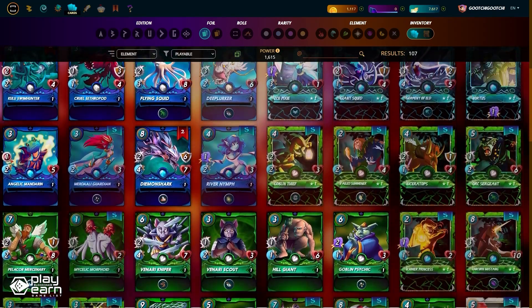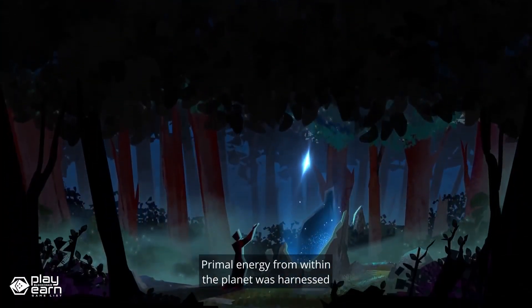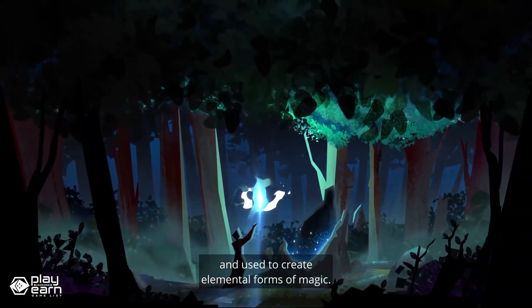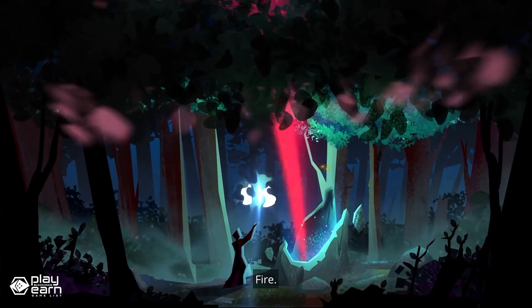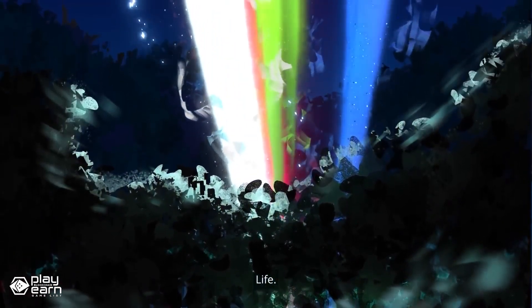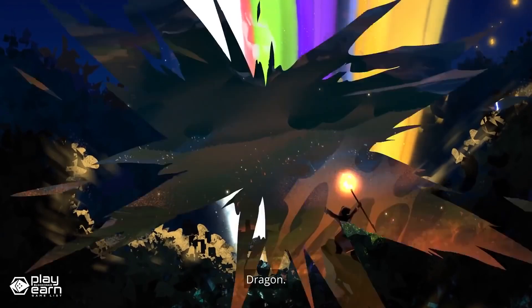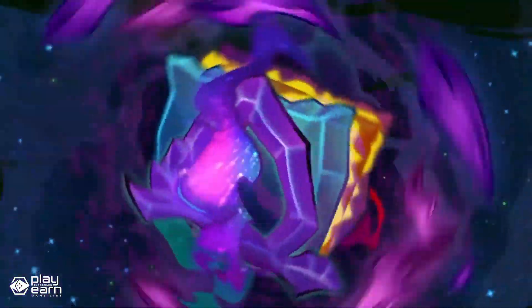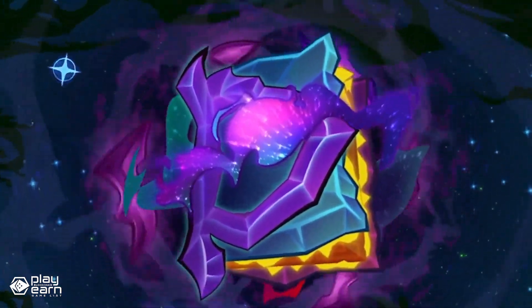Every card in the game is owned by you as an NFT, which means you can collect, trade, sell, or rent them to other players on various online marketplaces. The game is easy to play but hard to master. You'll need to build a deck of cards from seven different elements: Fire, Earth, Water, Life, Death, Dragon, and Neutral. Each element has its own strengths and weaknesses, and you need to choose wisely depending on the rules and mana cap of each battle.